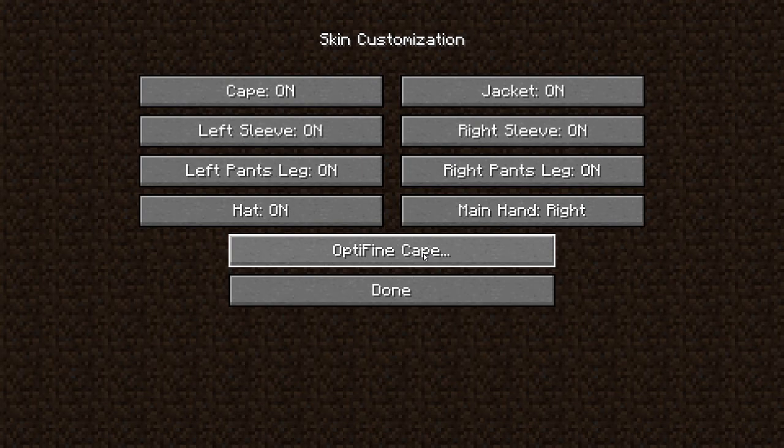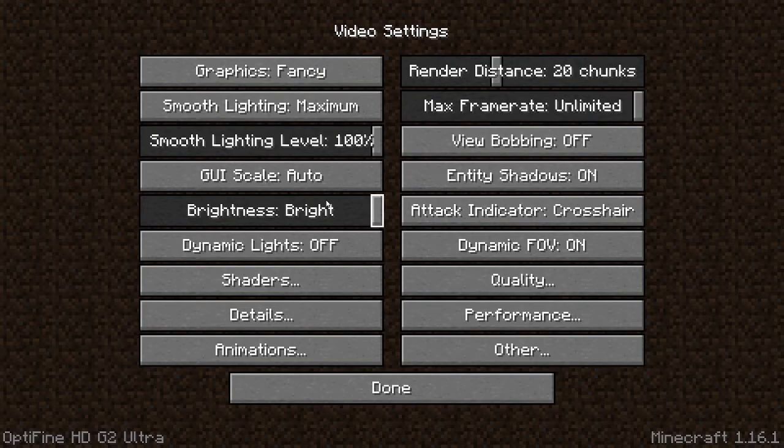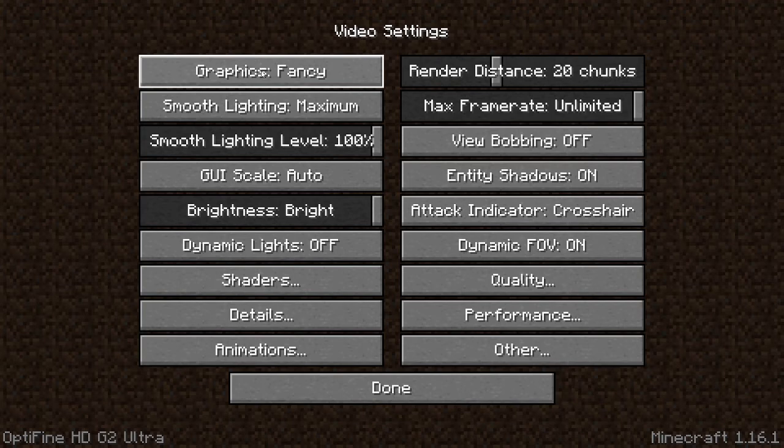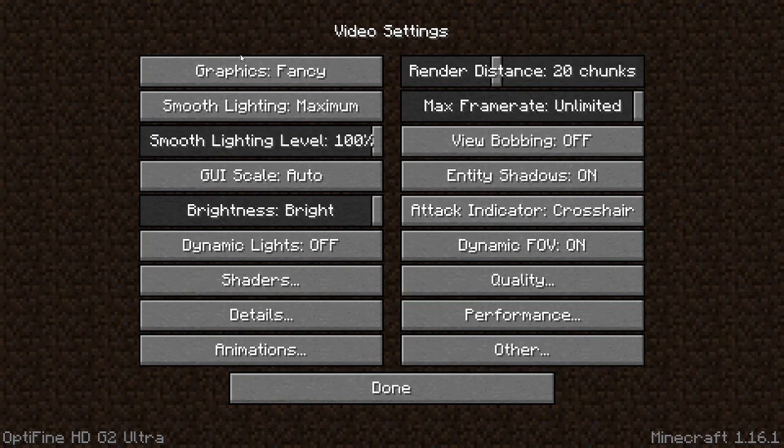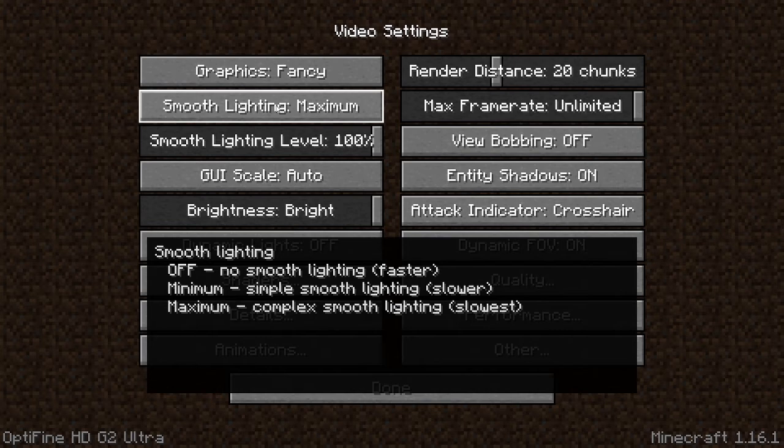Now we'll be going to video settings. The graphics are set to fancy. If you have a bad PC you can put it on fast. I would just recommend putting it on fancy. Smooth lighting level — you can also change it. I have it on maximum, but if you have a bad PC, minimum will be the thing for you. Smooth lighting level will just make the lighting more smooth, and I have it on 100% to make my game look a little bit more beautiful.